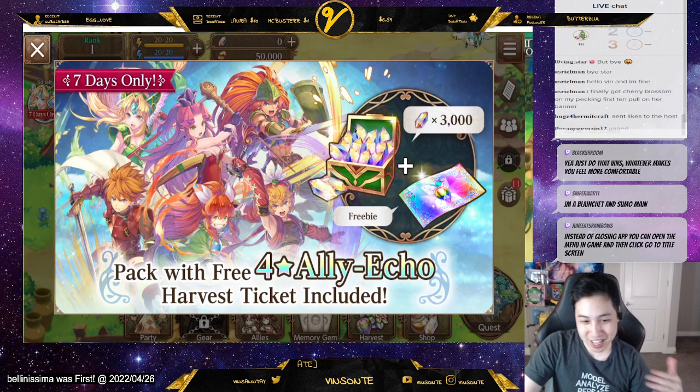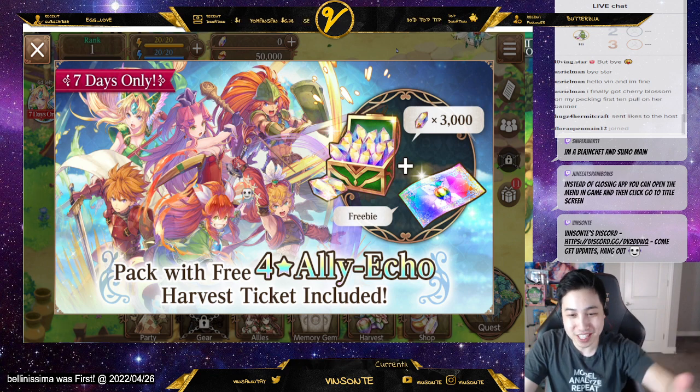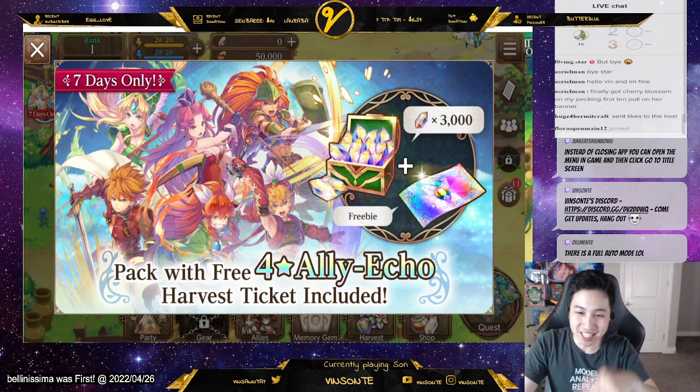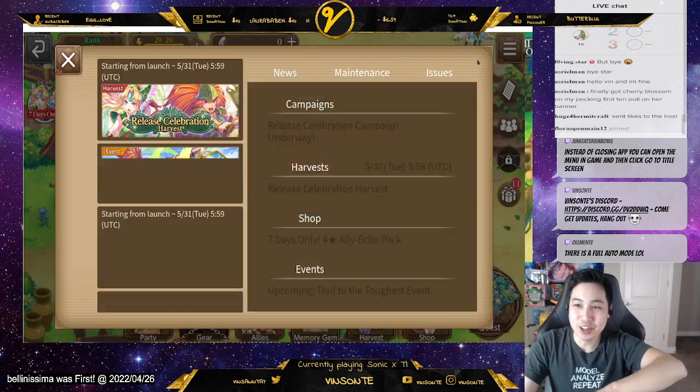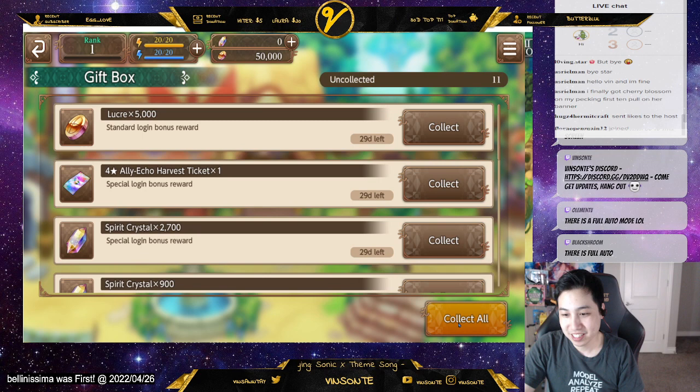You're gonna do the tutorial, do a few battles, do your free pulls and your free three-star pull that you can reroll. I'll explain that again later. You get to the main menu where you can get a gift box.